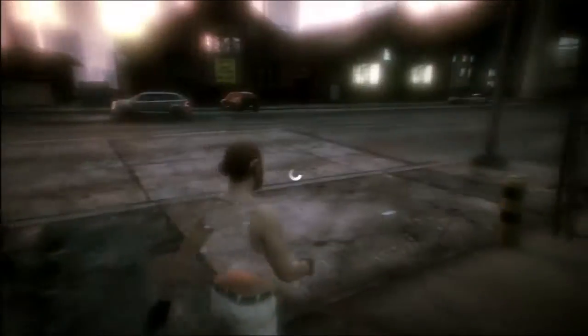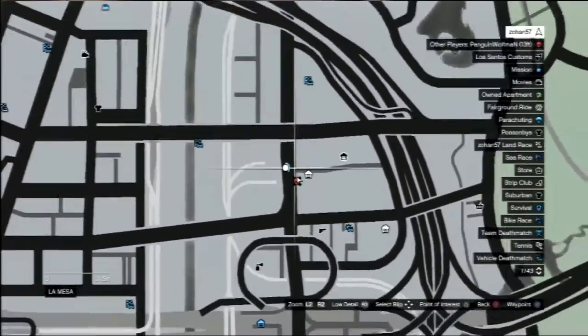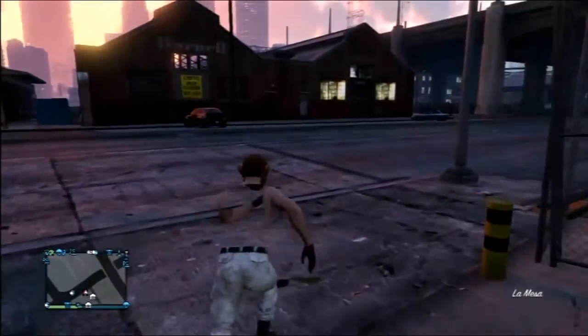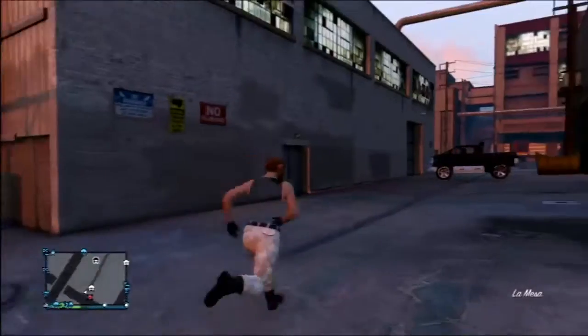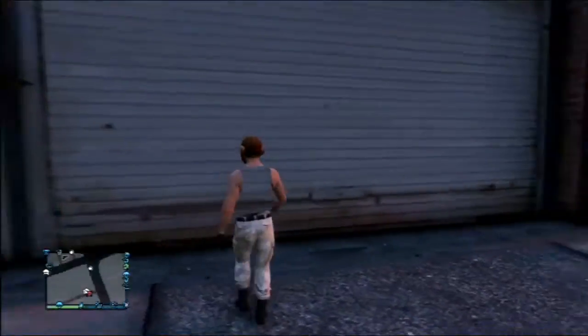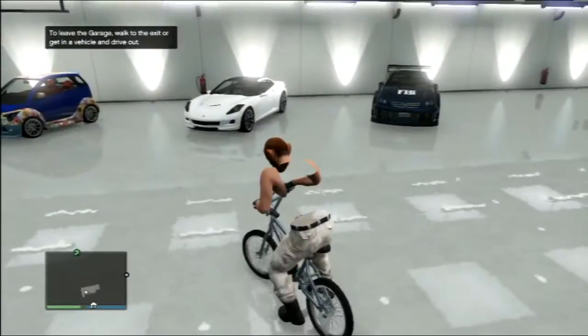Alright guys, what you're gonna need is basically a garage near the Los Santos Customs — this garage right here, the Popular Street garage. You're gonna need this garage to do the glitch. Once you buy this garage, you may proceed. I already bought the garage. You're also gonna need a BMX for this glitch, so make sure to buy one.